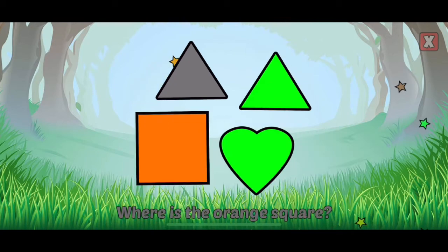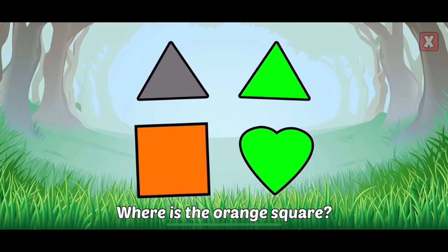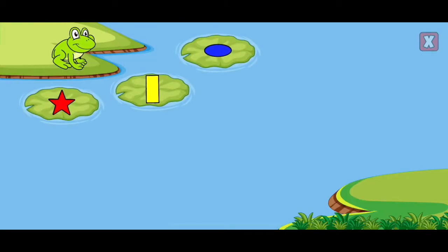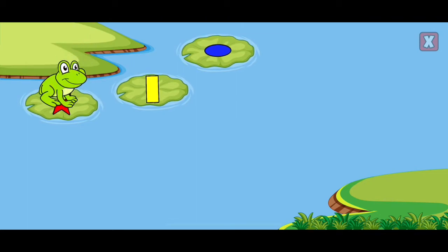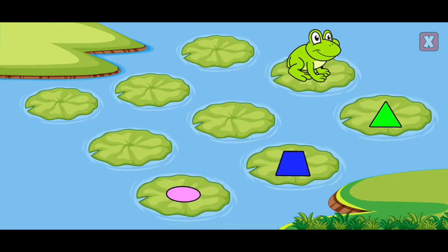Awesome! Where is the orange square? Yes, that's an orange square. Red star. Yellow semicircle. Blue trapezoid.